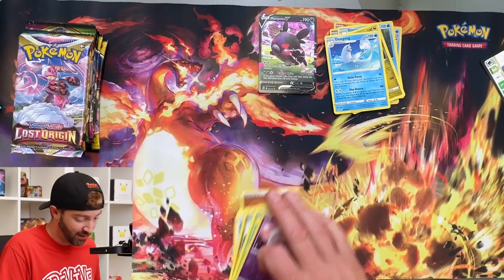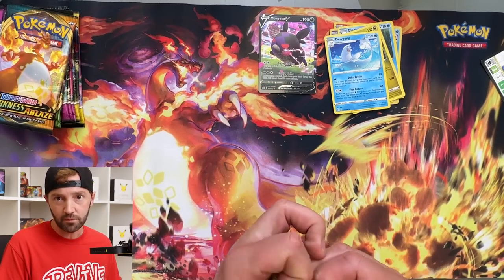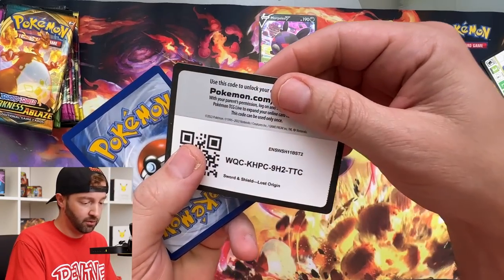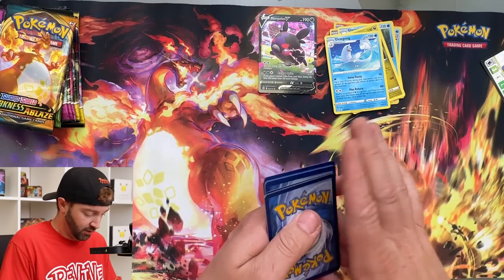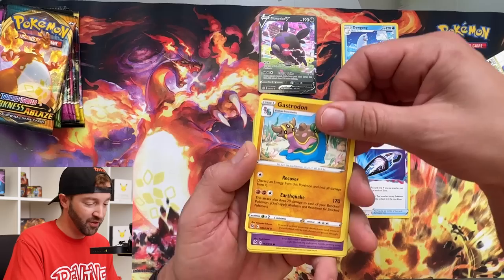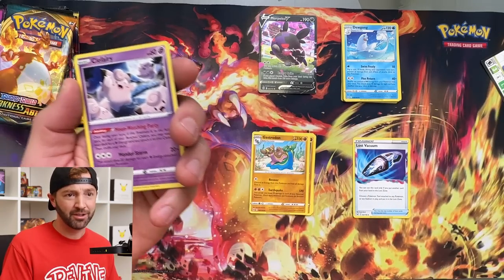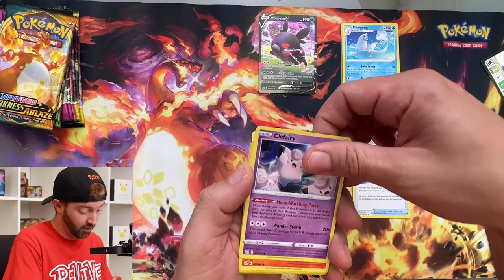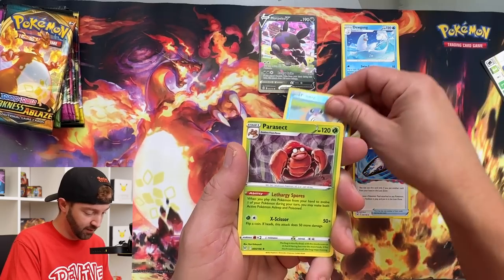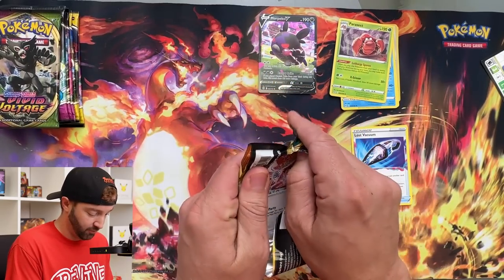Guys, this is not panning out to be that great. Come on. I guess if I had to get some spice, I wanted it in the later packs anyway. I need to make sure I don't lose that camera. Let's pull the Super Deluxe Charizard out of this right now — let's make up for this.